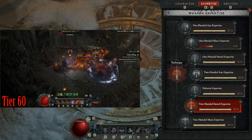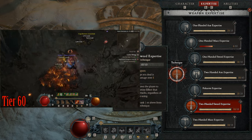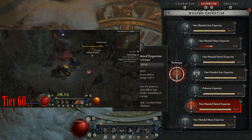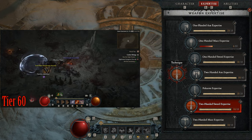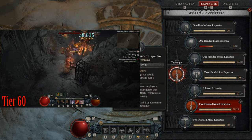For my weapon expertise I have the two-handed sword expertise, so I get that bleeding and the slow from my passive. I don't really need berserking from it since I have other sources.